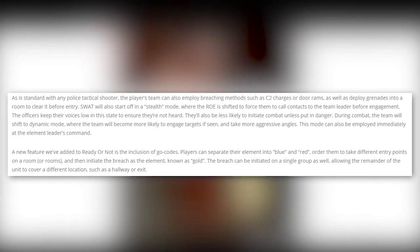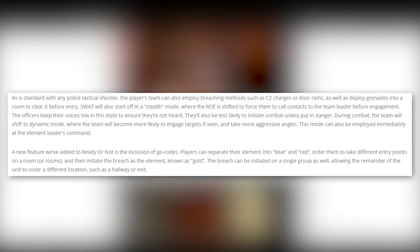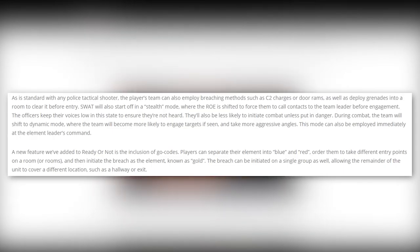As is standard with any police tactical shooter, the player's team can employ breaching methods such as C2 charges or door rams, and deploy grenades into a room before entry. SWAT will start in stealth mode where the ROE is shifted to force them to call contacts to the team leader before engagement — the officers keep their voice low. During combat, the team shifts to dynamic mode, becoming more likely to engage targets and take more aggressive angles.